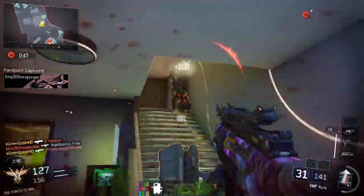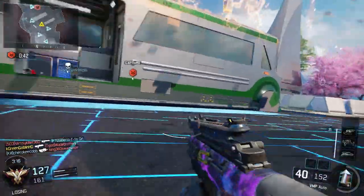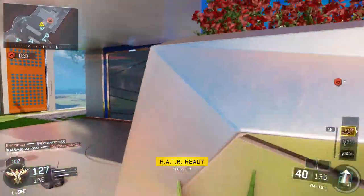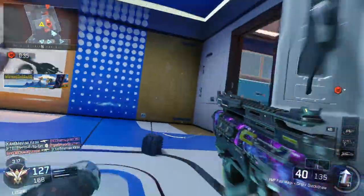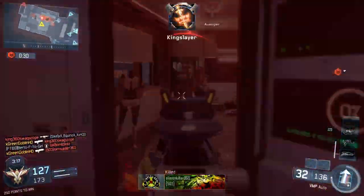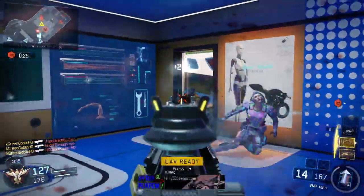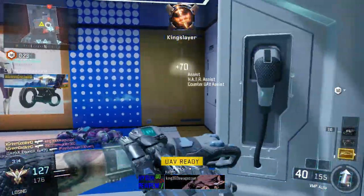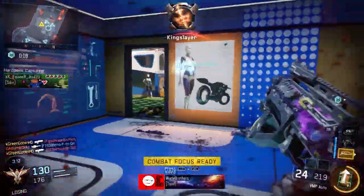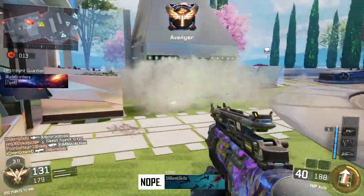The glitches mainly happen with the KN44 and the ICR. This can happen to anyone — let me know in the comments if it's happened to you. It's happened to me with the gold KN44 many times, and with the Argus too where half the gun doesn't even have the camo I'm trying to put on it. Gold, diamond, and dark matter are the ones that seem to have this problem, and Treyarch really hasn't fixed it.